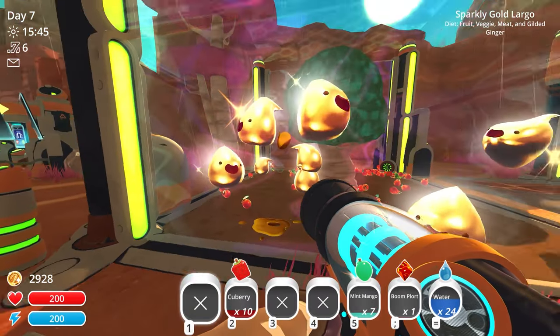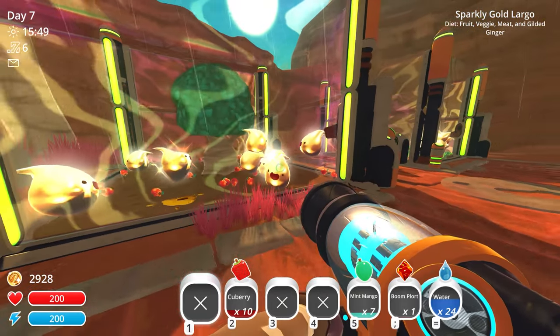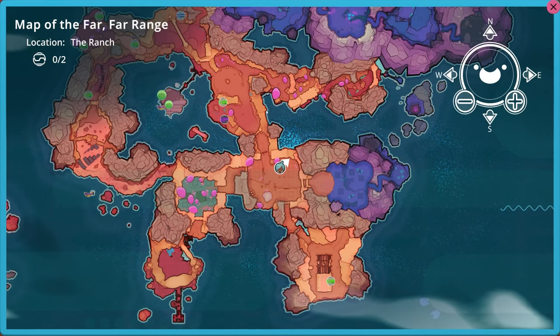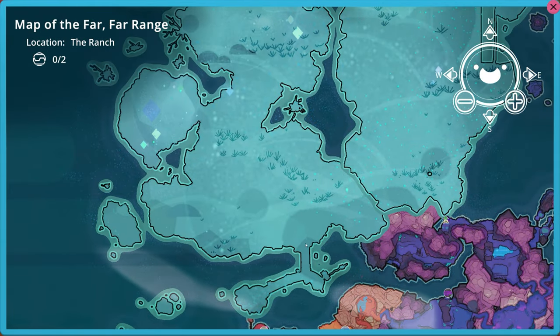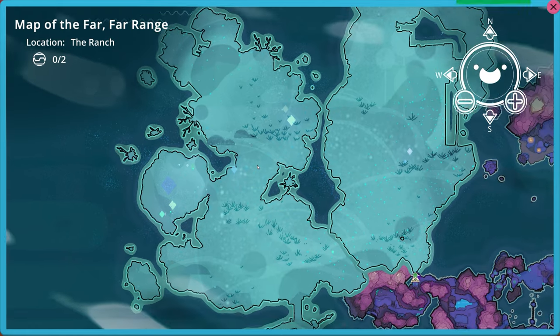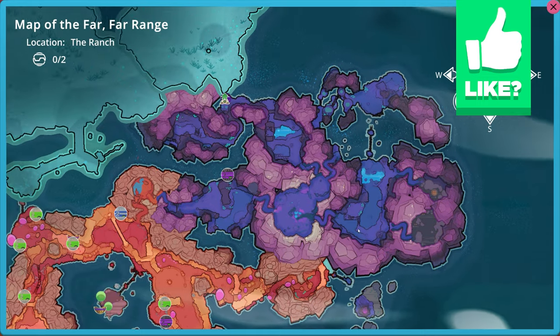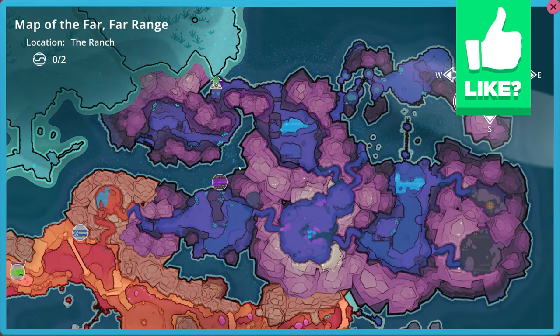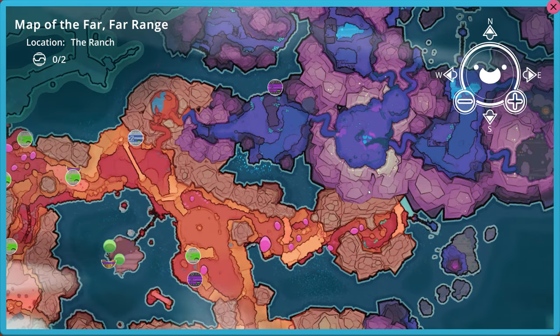Welcome back to more modded Slime Rancher. Last time we unlocked two new areas: the moss blanket, which doesn't reveal itself on the map until we find a special thing, and the indigo quarry. We only explored about half of the quarry and there's at least one more gordo in that general area we still need to find.